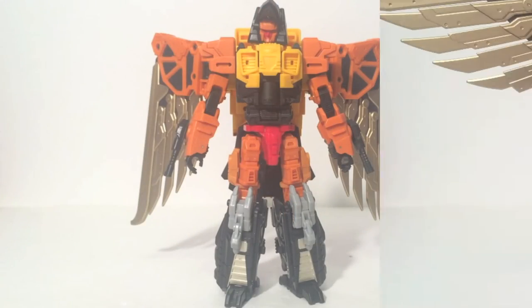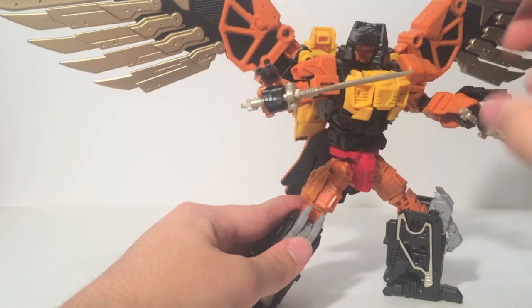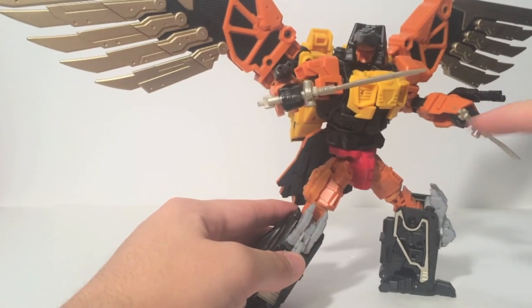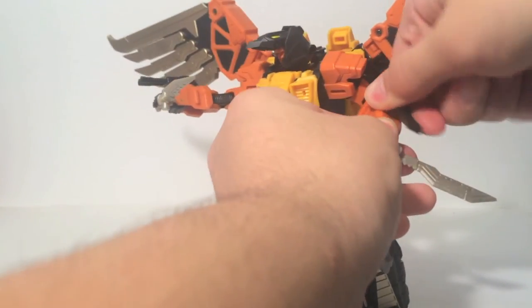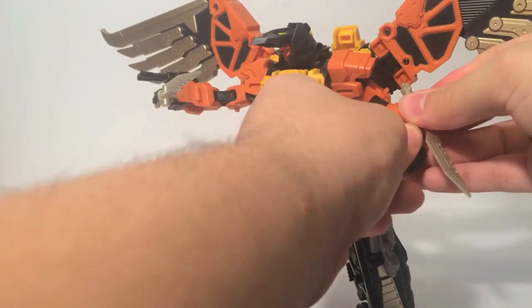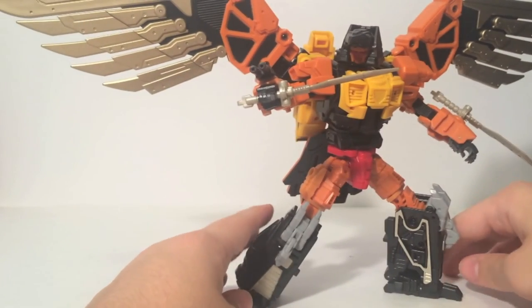Let's take a look at some of his other weapons. Meet Talon's laser daggers — these are the small knives we attached to his bird mode earlier. They have a nice curved blade look. You can have him hold it in a front or back grip, which is pretty nice. They can plug onto the hips as well, though it is a kind of loose fit. You can also remove the arm gun and place the dagger on his forearm for a different look.